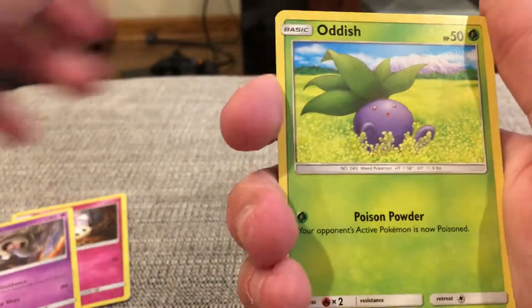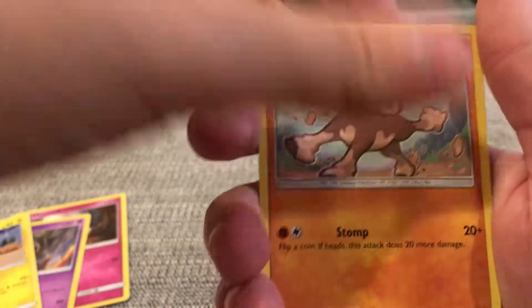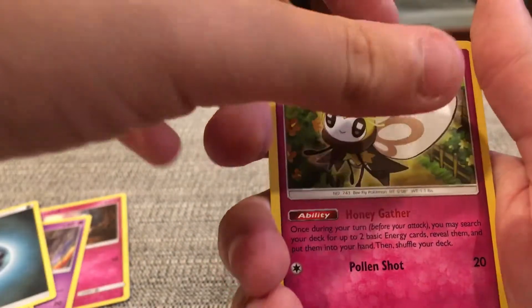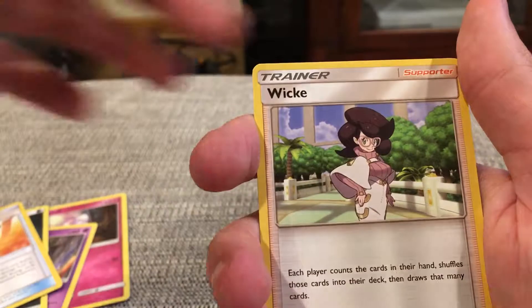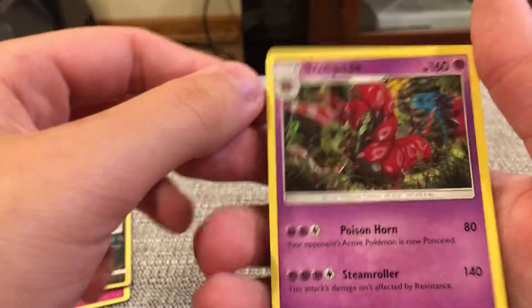Duskull dabbing — Dab Army! Oddish, Tyno Mo, Mudbray, Energy, Ribombee, Dark Energy, Wishful Baton, Wick. The reverse holo is an Alolan Grimer — that's a common — and the rare is a Scoliapede, rare non-holo.